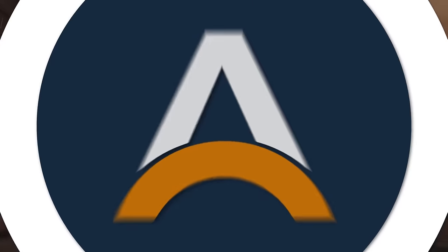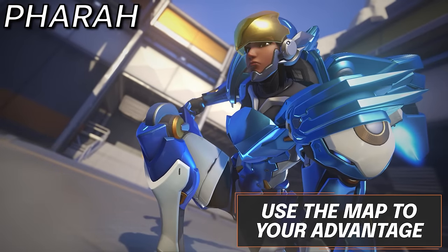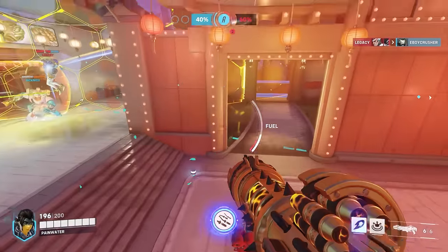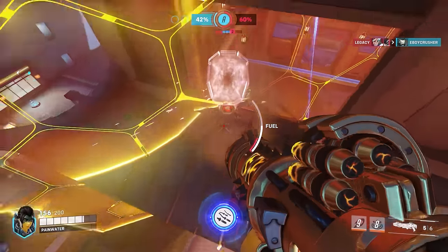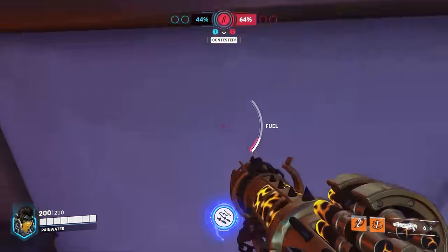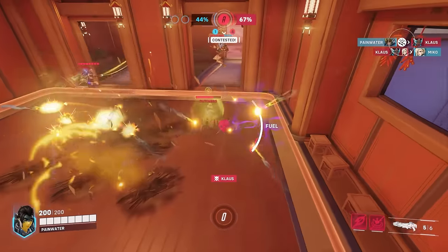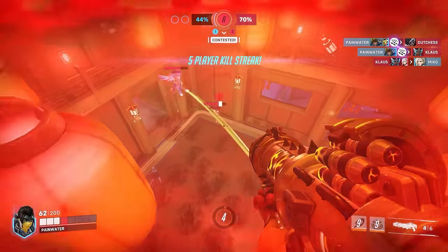Moving into Pharah, her jet boosters are multi-directional depending on your movement key, making her incredibly hard to counter, especially against Echo. It allows for a much more aggressive and in-your-face playstyle, which should always be applied while attempting to engage from unknown locations. As a hero that can fly, all maps have roofs, walls, and ledges that most of the time only Pharah could get to freely. Use these to go extremely aggressive and then concussive blast to safety.